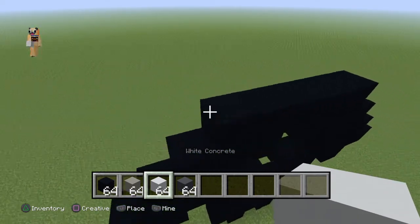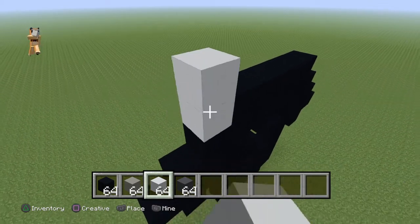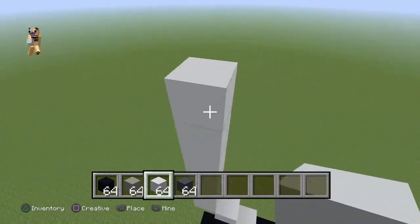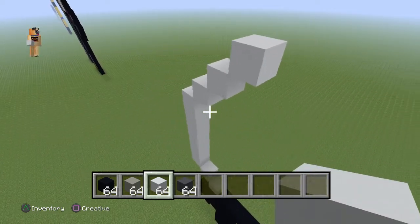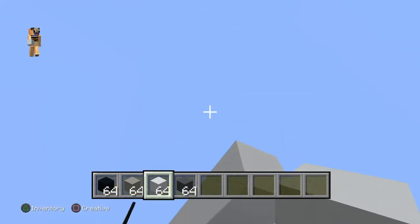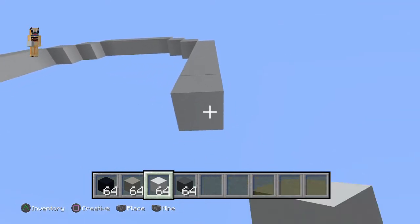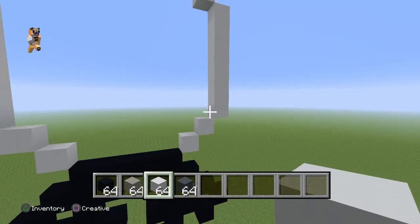Now we're going to form the head. Get your white concrete and starting from the left side, do three up-left diagonals. Then go on top of that by six blocks, then do three up-right diagonals. Then go right of that by four, then do three bottom-right diagonals, then go down by six, and do two bottom-left diagonals. That should be your little head shape.